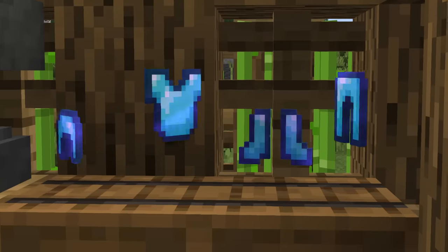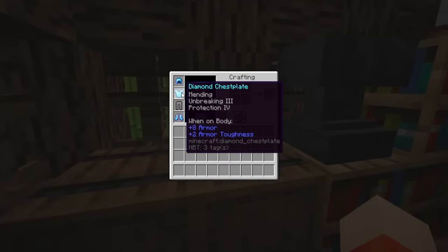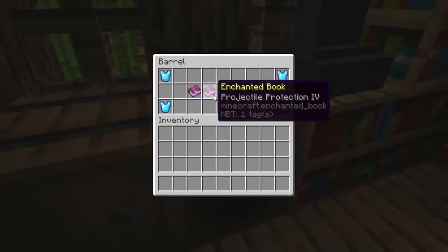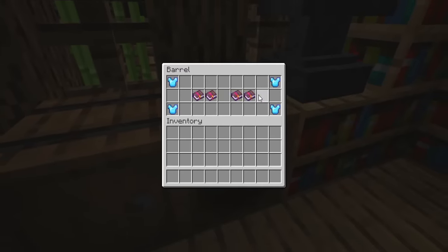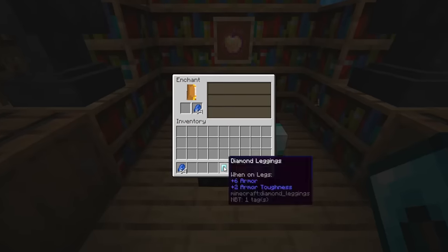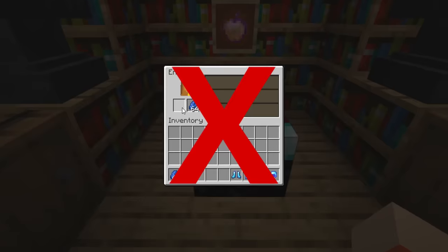Chances are, you've probably been enchanting your armor wrong in Minecraft. Though certain enchantments for armor are pretty straightforward, such as mending and unbreaking, the various protection enchantments can be a lot more confusing. Combining protection enchantments in the wrong way can lead to an armor set that is much less effective than it could be if done right.